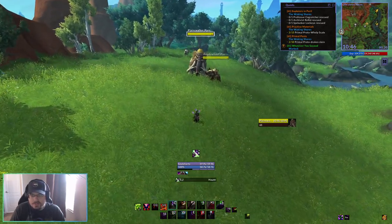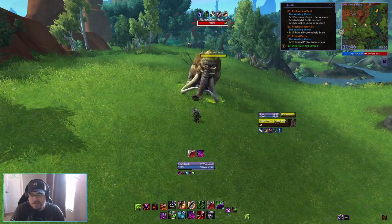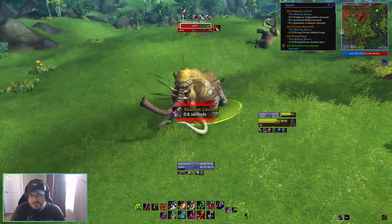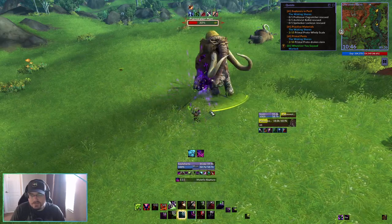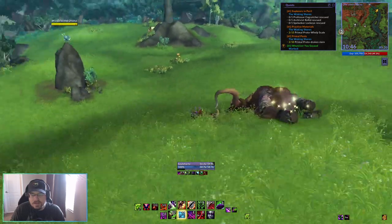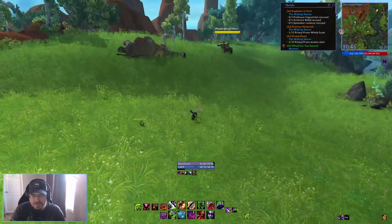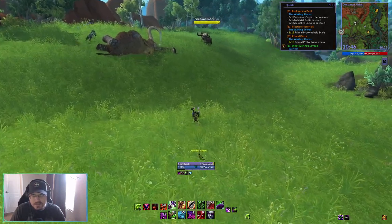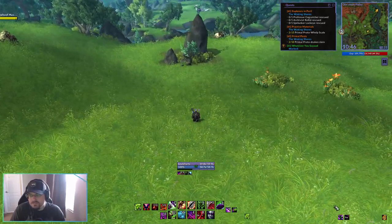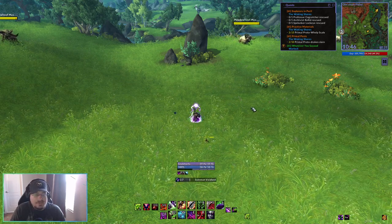Let's try it out on this Mammoth. We start with Haunt, go into Unstable Affliction, Agony, Siphon Life, Corruption, and then cast Malefic Rapture. That's our base rotation. You can see this guy was on us taking a little bit of damage — that's because we need to summon our demon. Our demon for Affliction is going to be the Voidwalker, or if you have the Glyph, it's the Voidlord. This is our tanking pet.